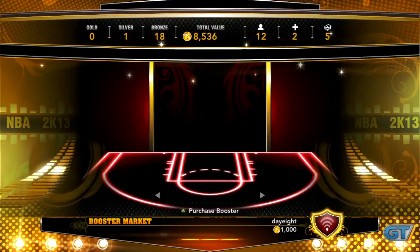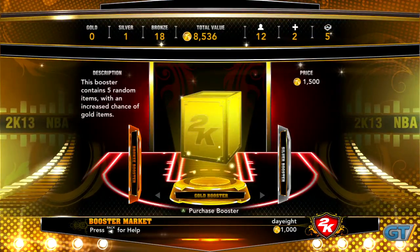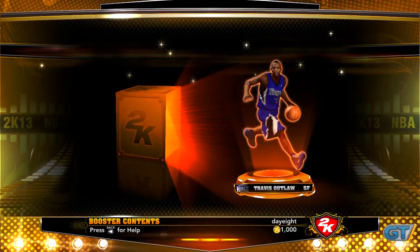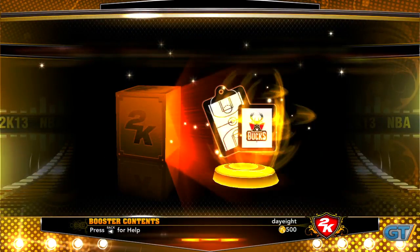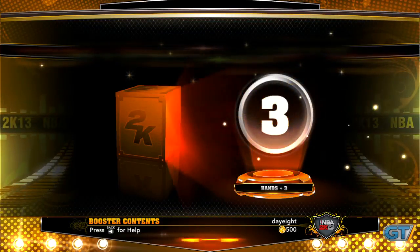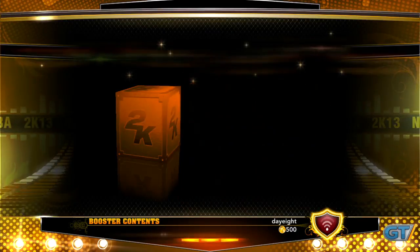To fill out your squad, you can purchase booster packs containing five random items from three tiers: bronze, silver, and gold. You'll unlock current or legendary players, court surfaces, jerseys, boosts, team playbooks, and even head coaches. The addictive part of this system is not knowing what you might get, potentially giving you an advantage during the competition.